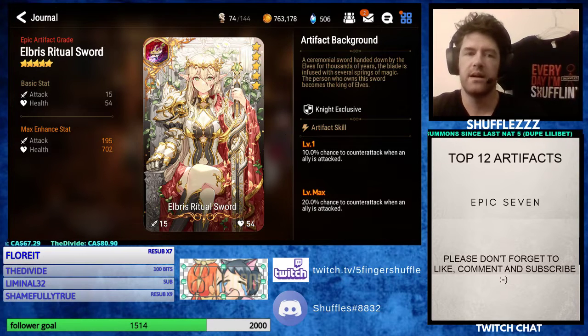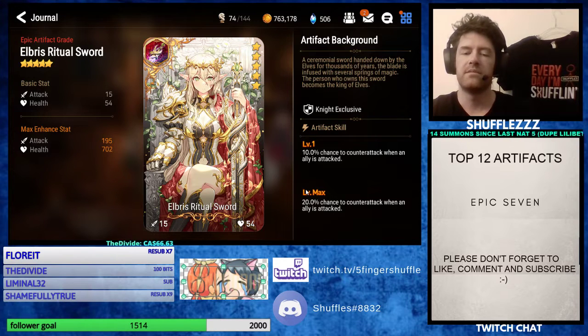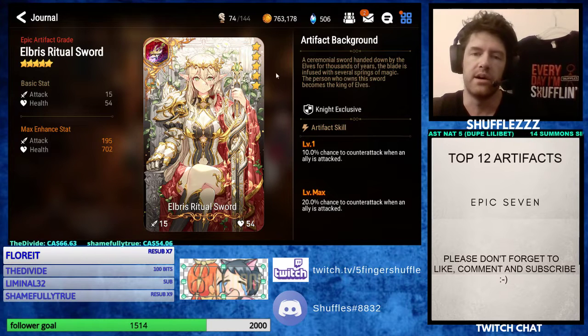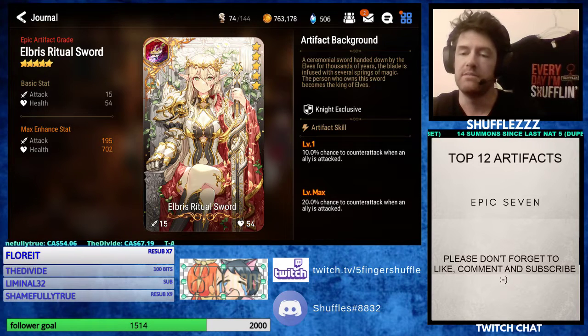This is a great counter to units like BBK. Say you AOE hit everybody trying to kill the Vildred. Say you kill Vildred the first time — this artifact procs, you get revenge provoked, your second turn can't attack Vildred, and game over. You cannot do your second attack on Vildred, and then he gets to AOE nuke your entire team. So keep that in mind — Elbrist Ritual Sword, really strong.